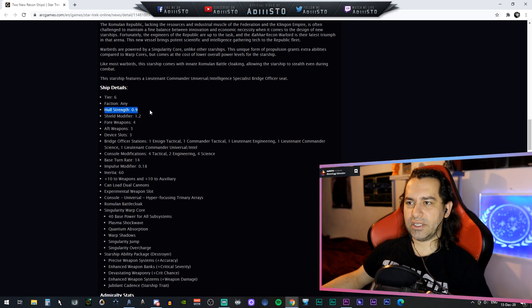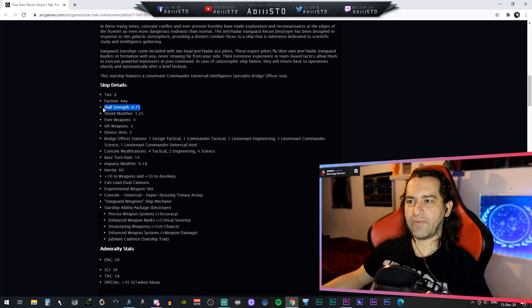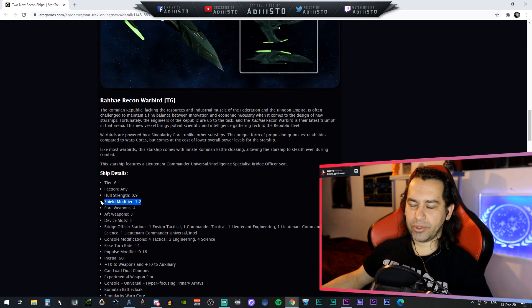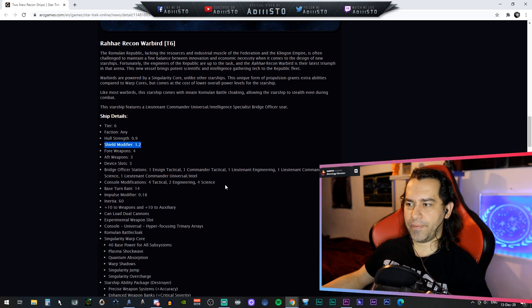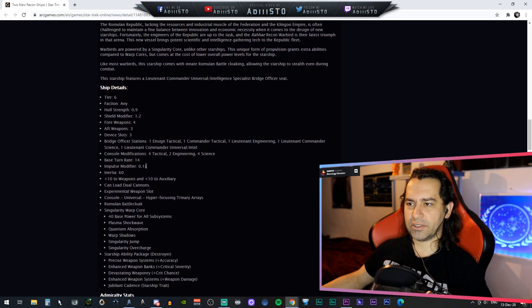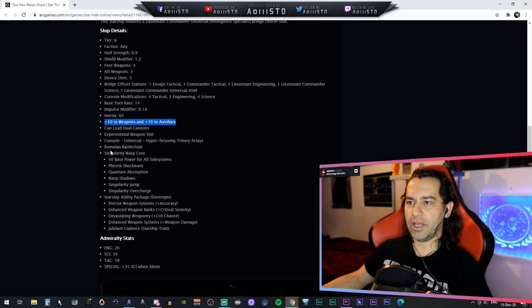The statistics are basically the same, with the hull strength modifier a little bit higher at 0.9 compared to 0.75, and the shield modifier at 1.2 versus 1.25. Console layout, bridge officer station seating, base turn rate of 14, impulse modifier — everything is the same. But this ship comes with a Romulan battle cloak, which allows you to cloak even at red alert or in combat. I wouldn't always recommend it, since a torpedo can come in at the same time you're cloaking and bypass your shields.